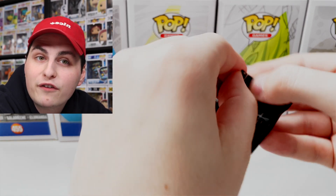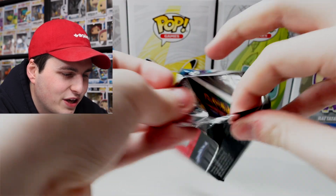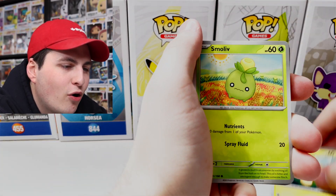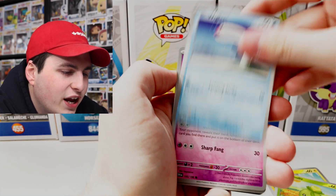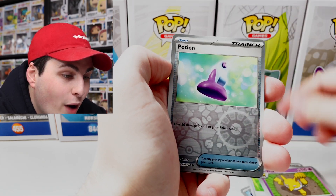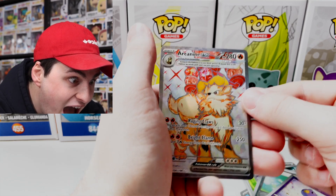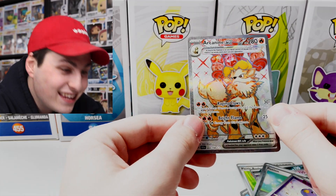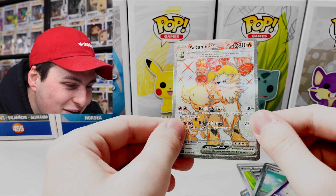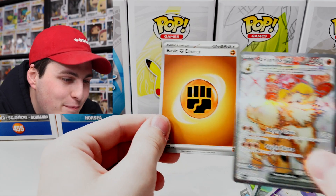And then behind that we've got Arboliva — and then behind that the basic energy. That is a really cool card — and also my first gold card! I wonder if the gold card is like the big one for the box or maybe there'll be another one. The rip on these is pretty satisfying — feels like there's more to it. We've got Wiglett, Greavard, Picnic Basket, Bombirdier, Hypno Potion, Drifblim, and oh my gosh — it's not the Gyarados, but I will definitely take the Arcanine EX! Wow, that thing is amazing!